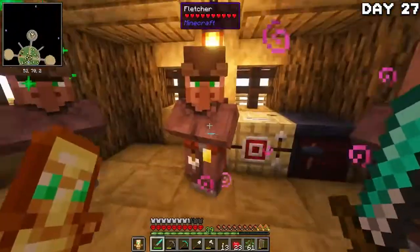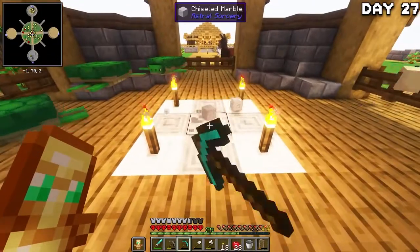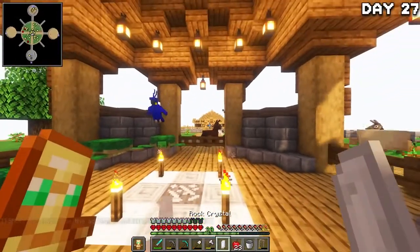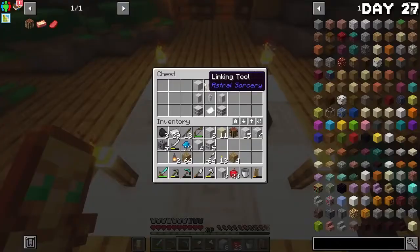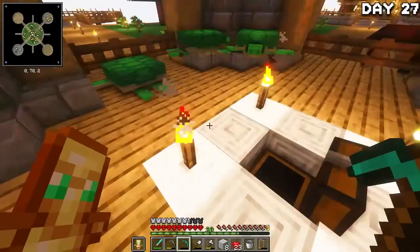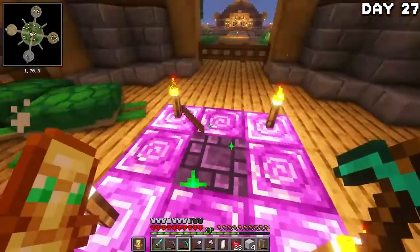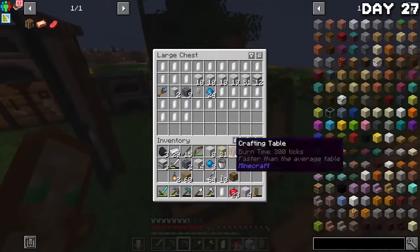Some more trading later and I was well and truly out of wood, so I stopped trading and went mining in our new astral phase to see what it had in store. There was a lot of sand, ores, and really cool-looking marble, as well as some crystal things I had no clue what to do with. I also found what I thought was a staff but turned out to be a linking tool I had no idea how to use — into the chest you go. The astral phase ended up being pretty boring — literally just marble and rocks — so I'm kind of glad it's over. At last we're now in the magical phase, which sounds pretty cool.